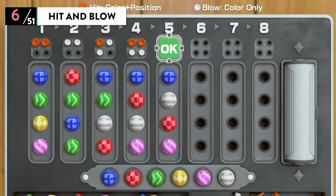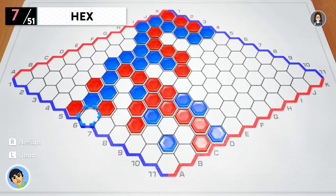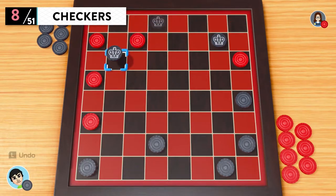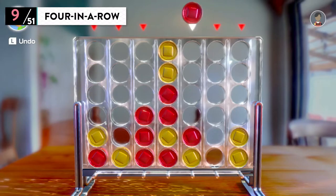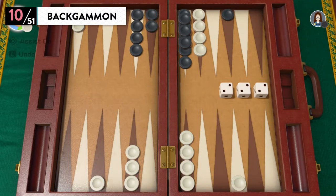Hit and Blow — a game of deduction; try to determine the colors of the hidden pegs. Hex — take turns placing hexagonal pieces on a board; connect opposite sides first to win. Checkers — jump diagonally over your opponent's pieces to capture them. Four in a Row — drop pieces into a grid and create a line of four pieces of the same color. Backgammon — millions of people worldwide play this classic board game.